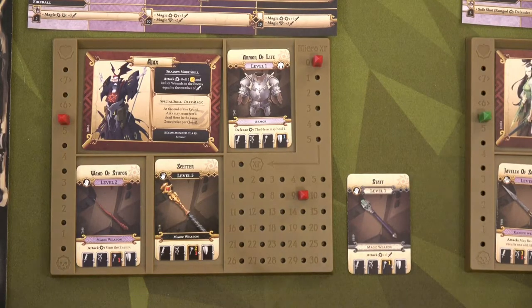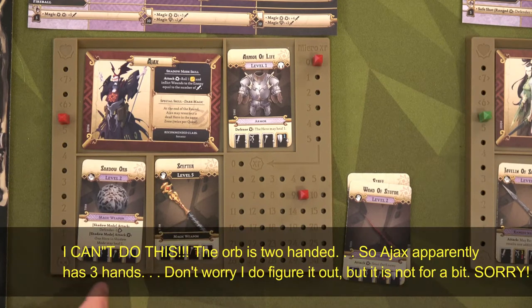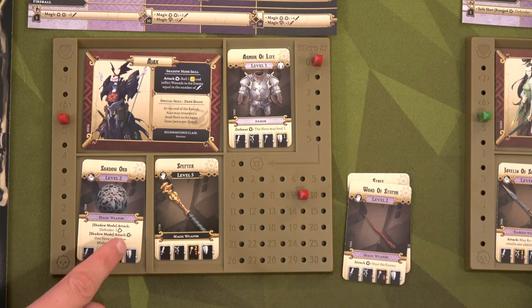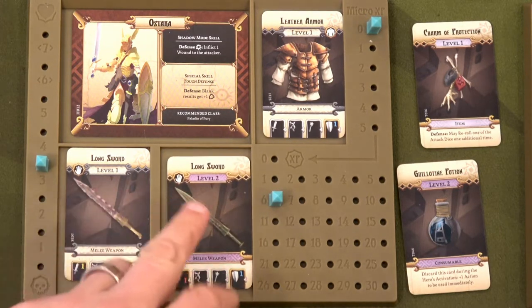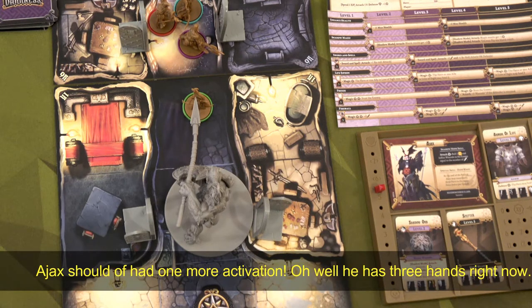Ajax is going to be our strongest hero. He'll get rid of his wand of stupor to equip the shadow orb, letting him roll an additional yellow and red die for attack — so three yellow and two red whenever he attacks. He has abilities where in shadow mode the defender gets minus one shield, or with two bams one hero in shadow mode can heal by one. He'll also give the long sword to Ostara, who can hold two single-handed weapons and now has two long swords — one giving a red die and one a yellow die, both providing shield dice.